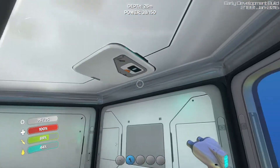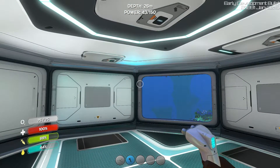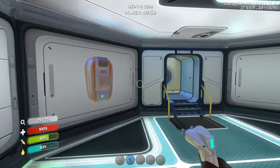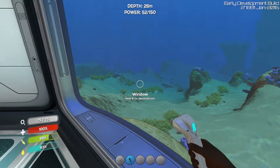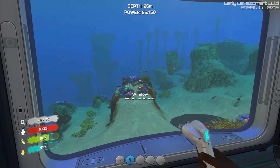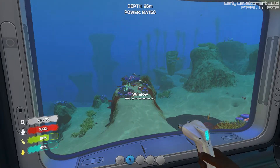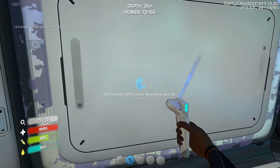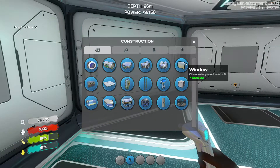If hull strength gets below zero, you're going to get holes in your structure and water will pour in and fill up the whole compartment. One nice thing though is that deconstruction gives you back the full amount of resources — unlike many other survival games like Ark where you only get half your resources back when you deconstruct something.